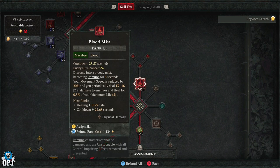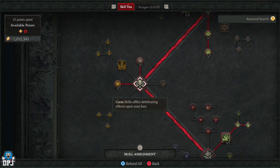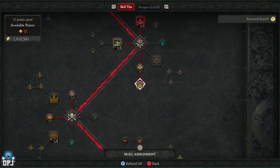Blood Mist is optional but I use it because it helps escape crowd control. Then you need to make your way down further — spend into Grim Harvest, which consumes corpses to generate six essence. This is actually important. You want to eventually max this out, as well as Fueled by Death, where you deal increased damage right after consuming a corpse. These are very important to this build.